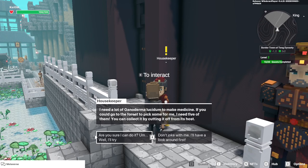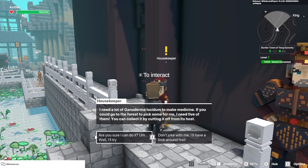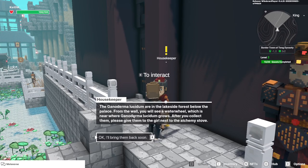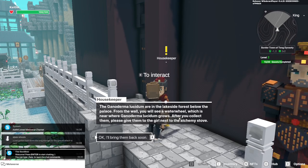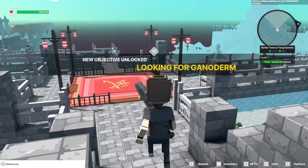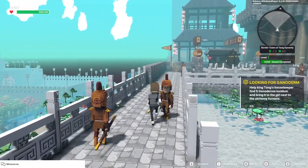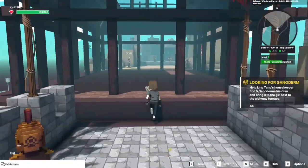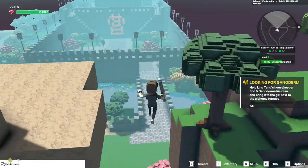She needs a lot of Ganoderma lucidium to make medicine — if we go to the forest and pick five of them. You can collect it by cutting it off from its host. It looks like it's in the lakeside forest below the palace. After we collect them we're gonna give them to the girl next to the alchemy stove. To get there we just head down this walkway and there's a ladder, but we can just jump to be a little quicker.